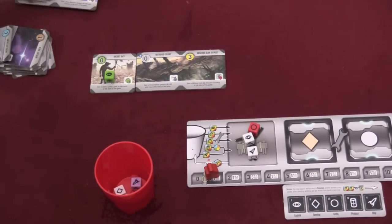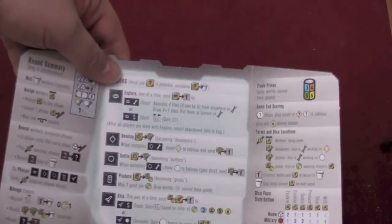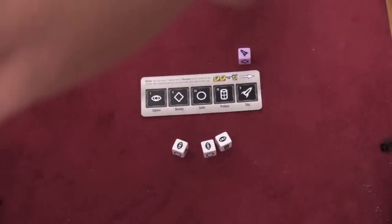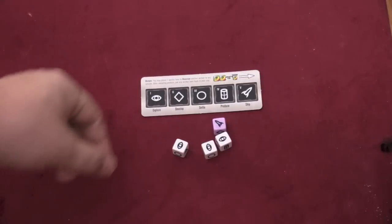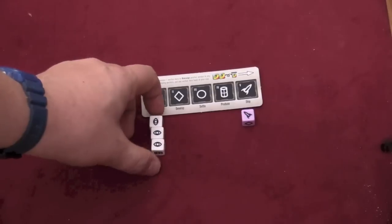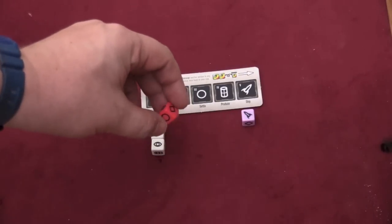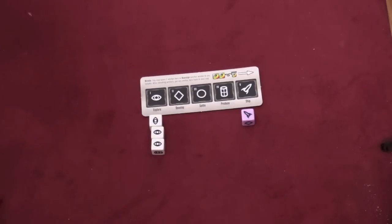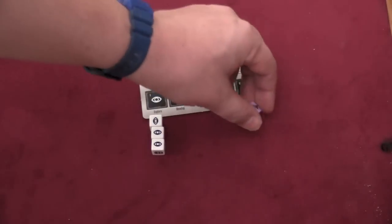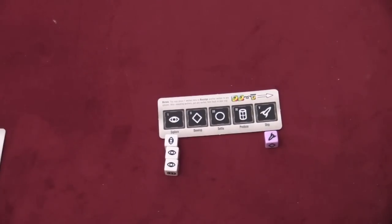Technologies will give you a special ability as the game goes on. At the beginning of each round, players roll their dice behind their shield. You look at what you've rolled — so here I've rolled a ship, I put that underneath the ship column, and I've rolled three explorers, so I put them underneath the proper dials. White dice have one of each face. Military dice have more of the settle and develop faces. The purple die has a lot of ships on it. Dice showing asterisks can be placed underneath any column.